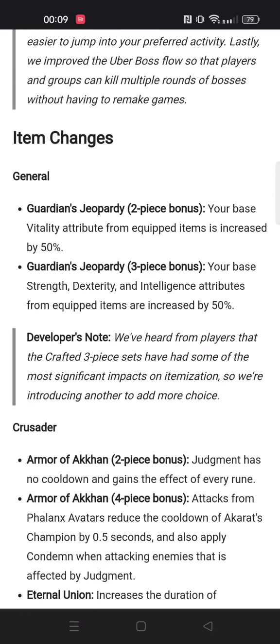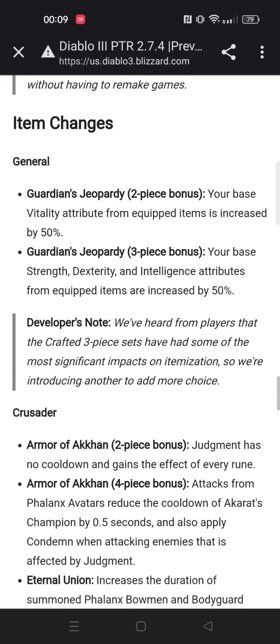There are some item changes. They tried to make a general set for all classes — the Guardian set was reworked, giving 50% base vitality and base main stats. It sounds kind of interesting but I'm not really sure if it's strong enough. I believe there could be at least a few setups that use it, but overall it seems kind of weak and uninspiring. Compared to something like the Captain Crimson set that actually changes how you want to gear a character, I don't think the Guardian set will really change stat priorities much.